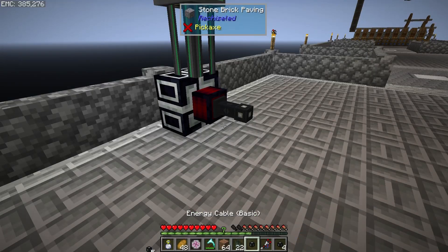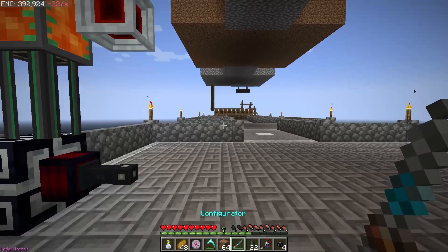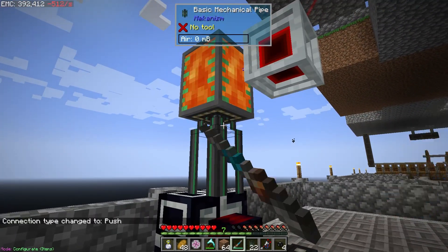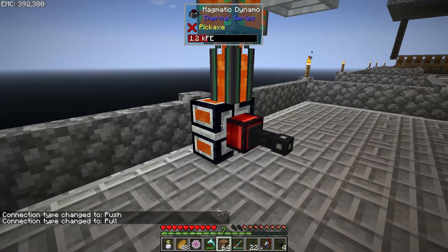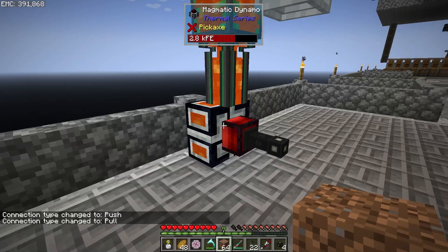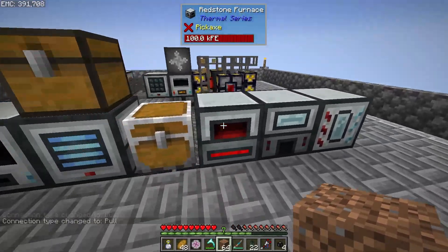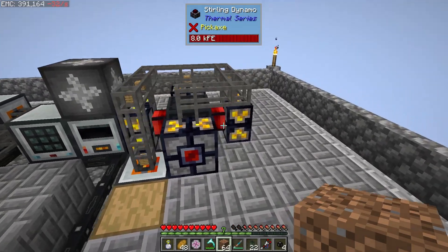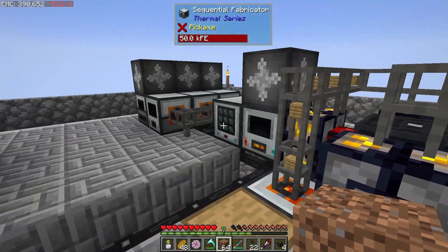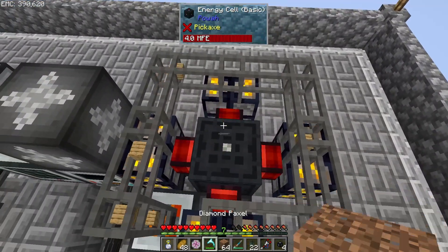If we hit it with a configurator, now you get lava and generate power. Cool, that's a good start. Let's go ahead and move the tank — everything will stop, but that's okay. We don't need the machines running right now.